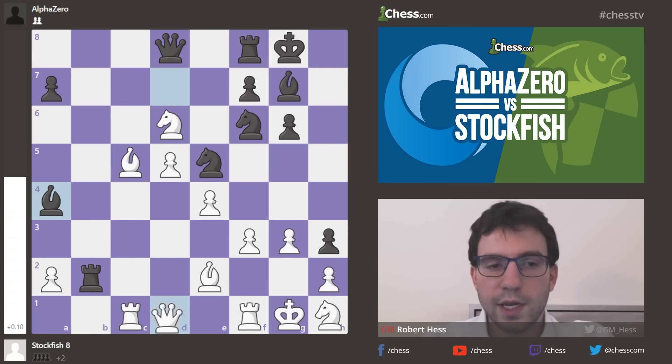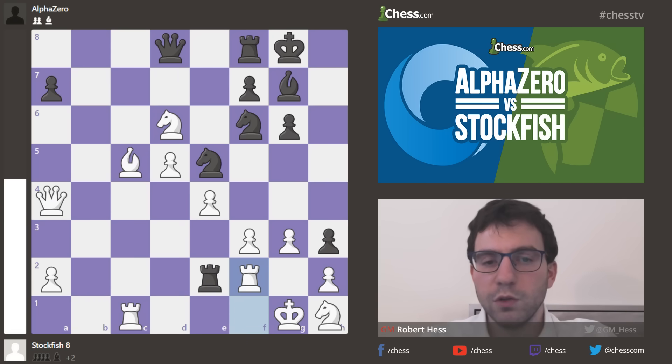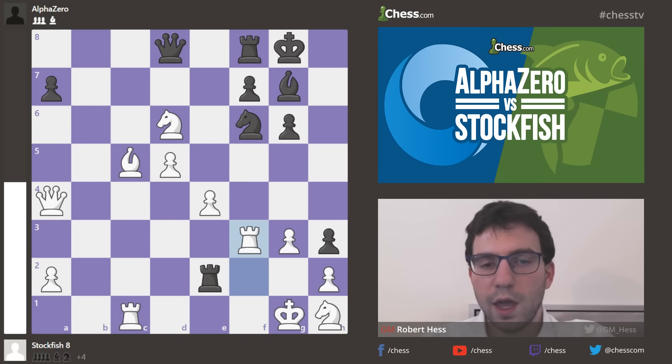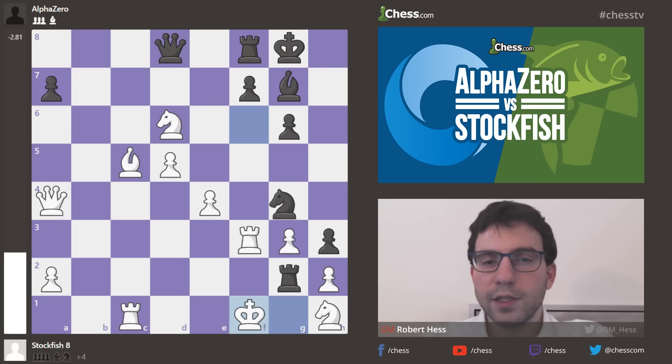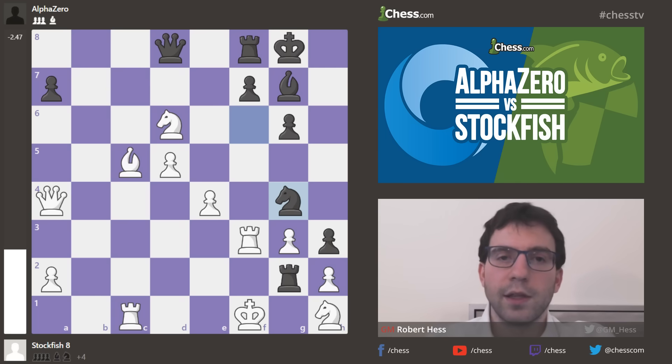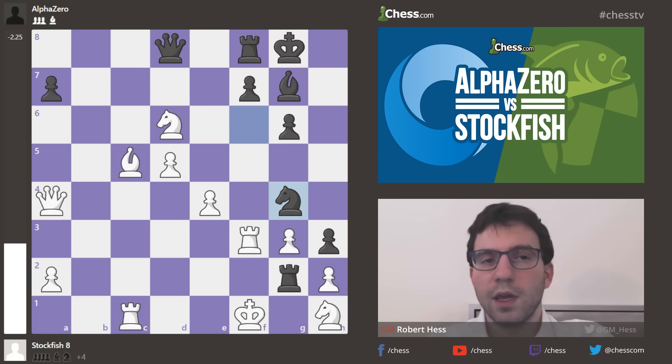Just to show a sample line: Queen takes a4, Rook f2 trying to fend off this rook on the second rank, then Knight takes f3 check comes. And you see this evaluation bar swinging here. Black is going to be the one who is just completely crushing. The evaluation bar continues to sink, showing that black is the one in charge.